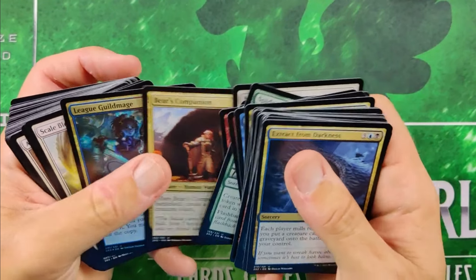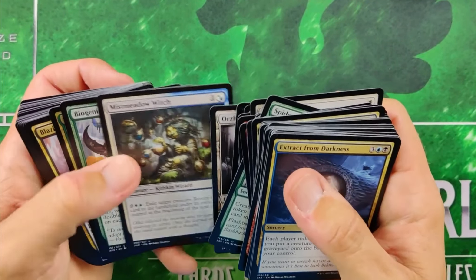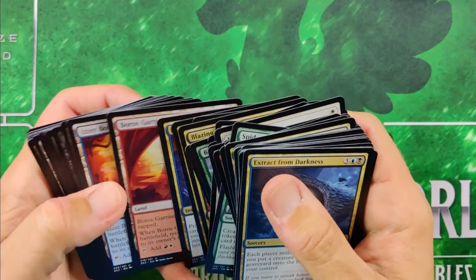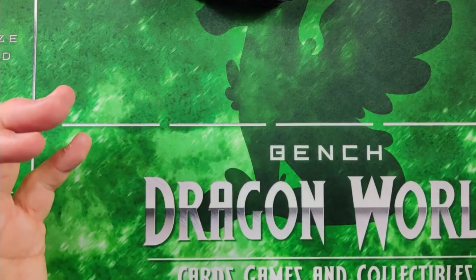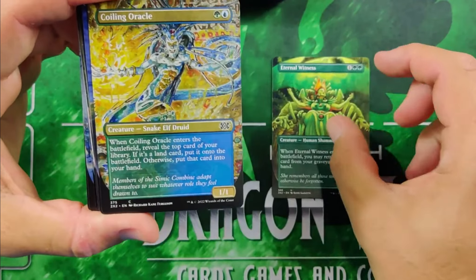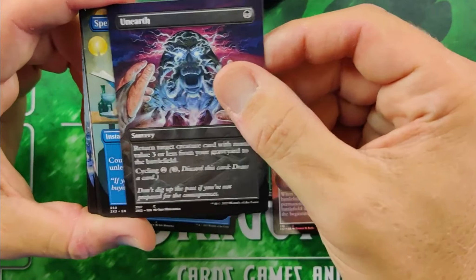You go into these boxes and at some point you say to yourself — should I stop opening? I actually stopped a couple of times and then kept going and just kept hitting and hitting. I wanted to share this with you guys. Love that foil Conclave Mentor. Some nice uncommons here and you can really see how these boxes can blow up in value.